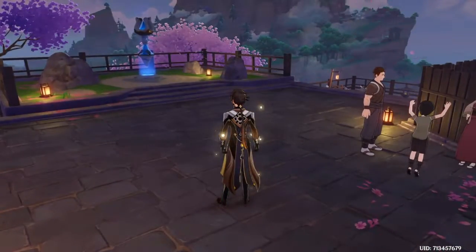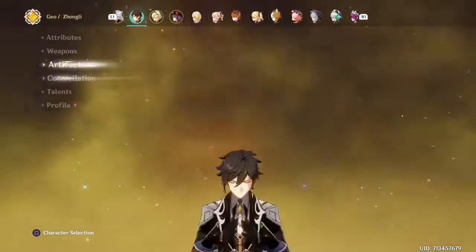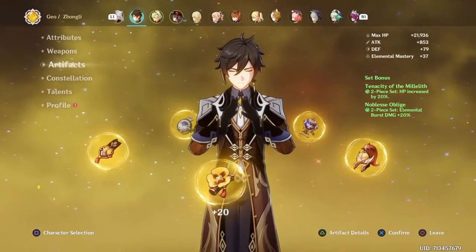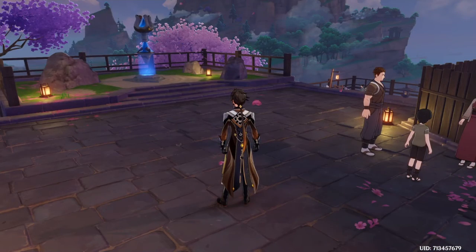My Zhongli build is actually a little bit better, but not as good, with 39k HP. I have 2-piece Tenacity of Millelith and 2-piece Noblesse Oblige, which is for burst damage and increased HP. But that's not the point — we're here to show Itto.